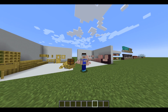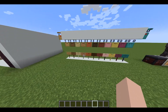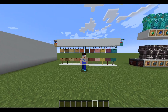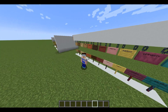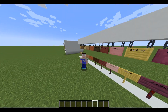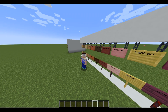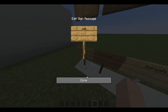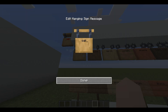Next we have all of the new signs. The signs on the bottom are updated but aren't new — the new signs are the hanging signs. The old signs did get a little bit revamped: the fix is that you can now actually edit them.